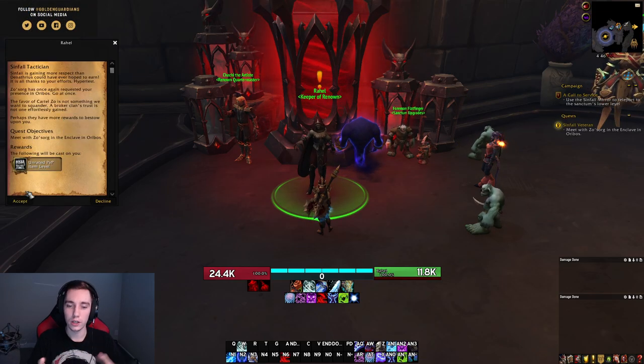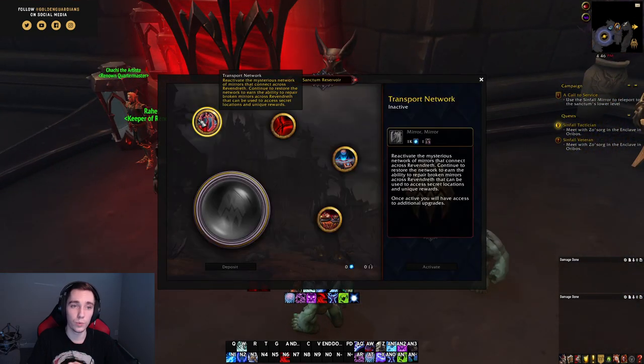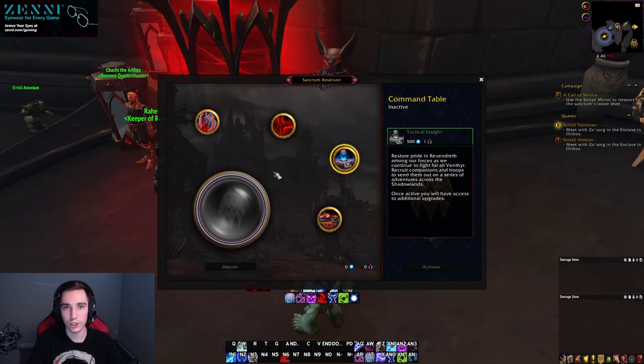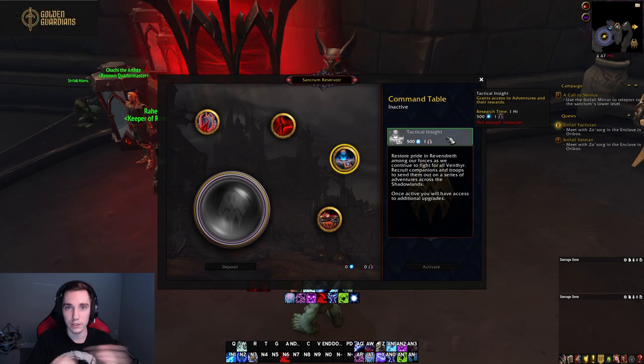Another reason it's important to unlock your covenant's subsystems — such as the command table where you send missions — is that you might get missions that reward soul ash. Soul ash is the resource you use to craft legendaries, so if you get lucky you might be able to craft your legendary sooner or upgrade it faster than other people.